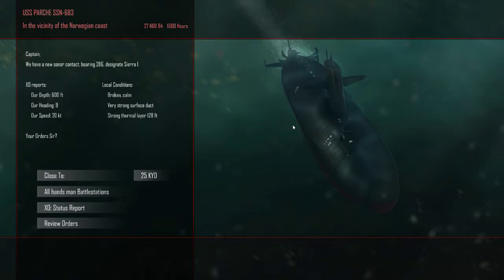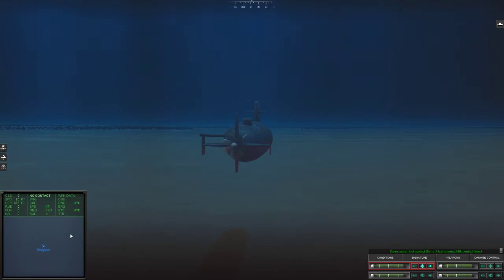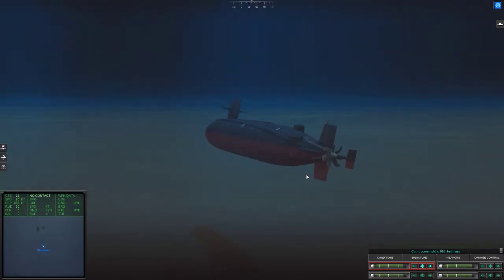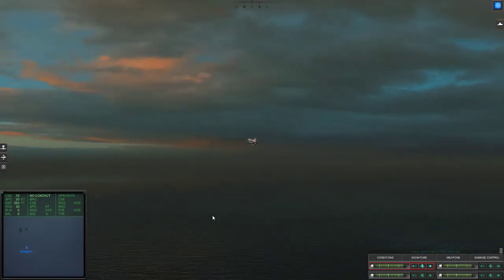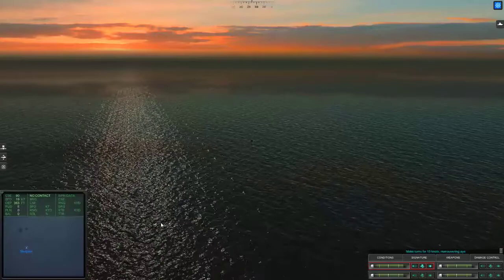New sonar contact. Close battle stations — we're going to have their active sonars banging away. You can hear the active sonar going off; they're playing defensively. Oh, that's not good — that's really not good. That's going to drop a torpedo on top of us. Yeah, that's going to kill us.